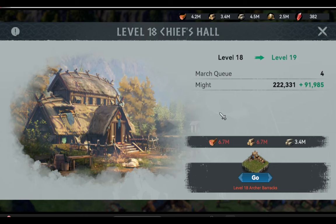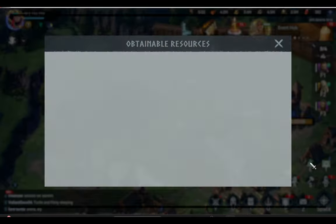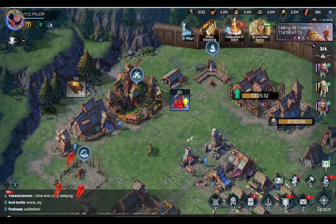But there is another problem — we are now lacking resources, so we want to harvest some resources from our farm account. There are two options to harvest resources from our farm account.